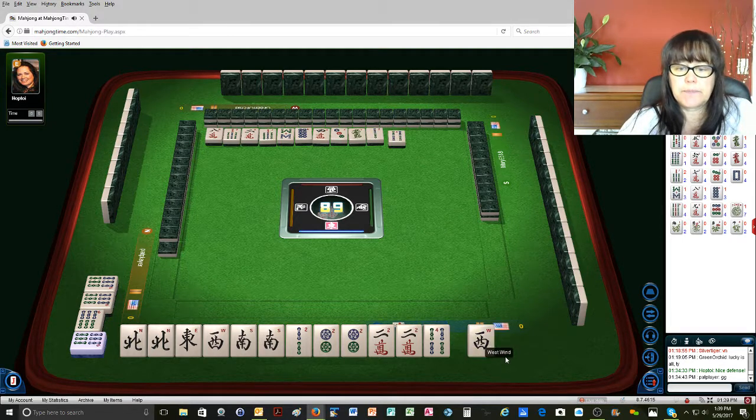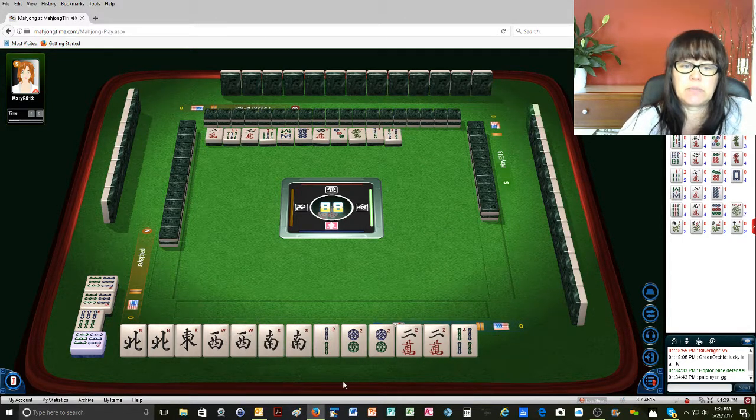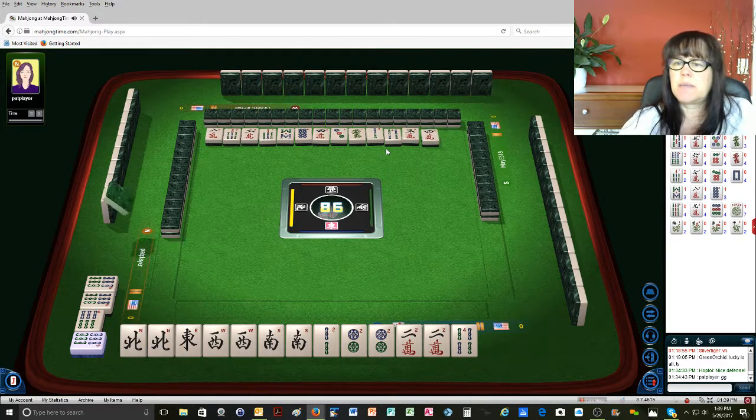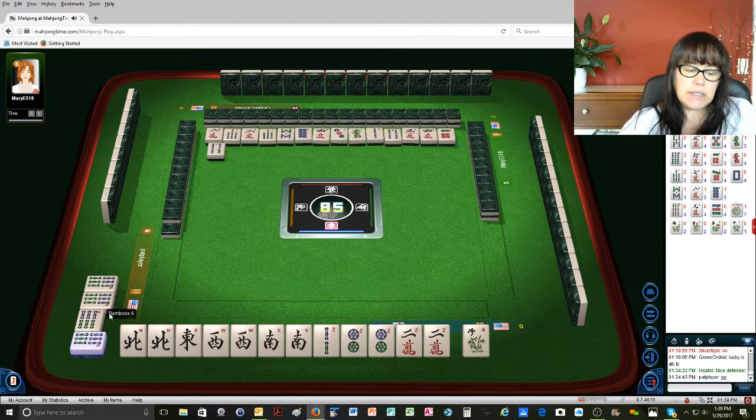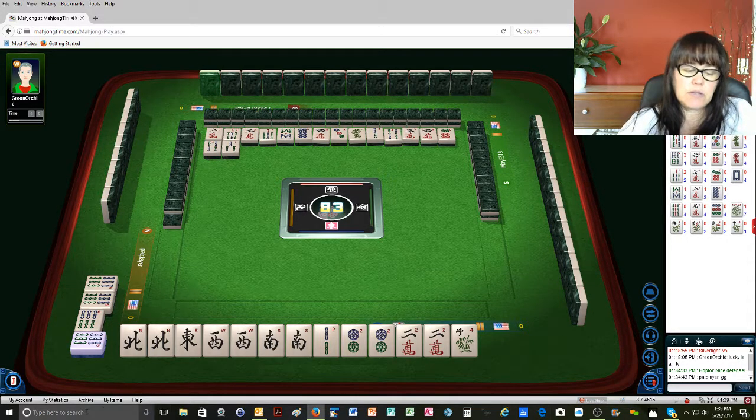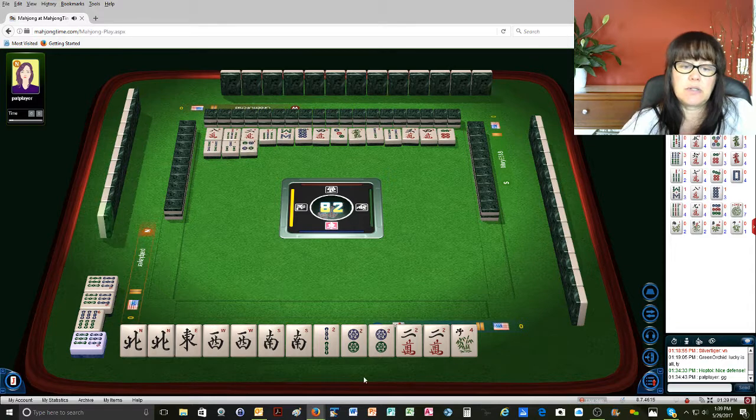There's the west. Four bamboos. If we can draw the two-bam, that would be perfect. Three characters. Four characters — oh, and there's a two-bam out. They didn't flinch at that two-bam, so that's good. Six dots. Four bamboos — they could be in consecutive or three-six-nine, or they could be doing lucky 13. They did not flinch at that two-bam.